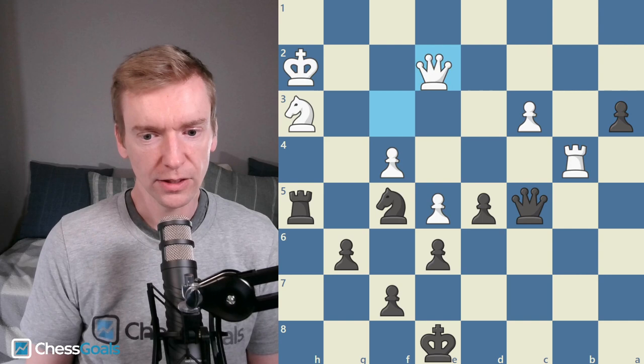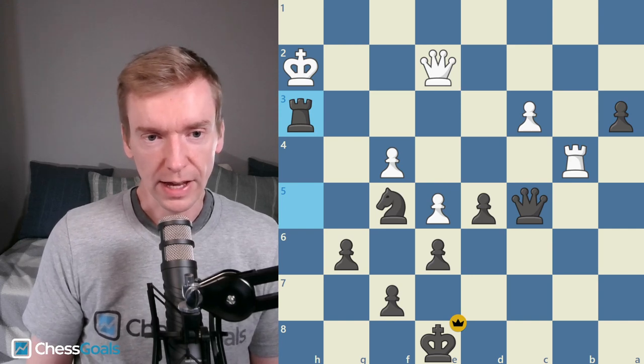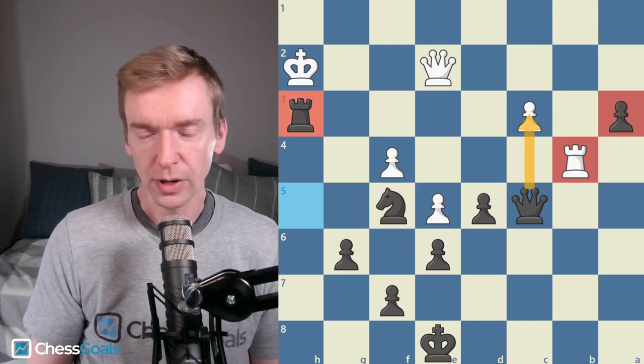Rook B4, A3, Queen E2. And now there's one final tactical shot: Rook takes H3. And here White resigned. I have King takes H3, I have Queen takes Pawn, forking Rook and King, and I still have this Knight on the board and the passed Pawn on the board.